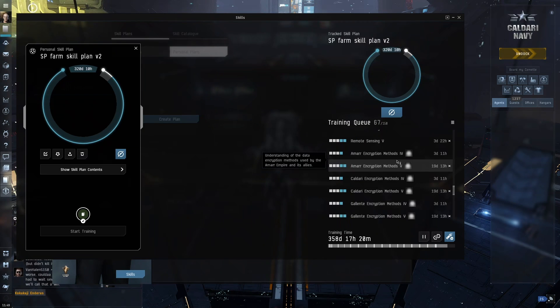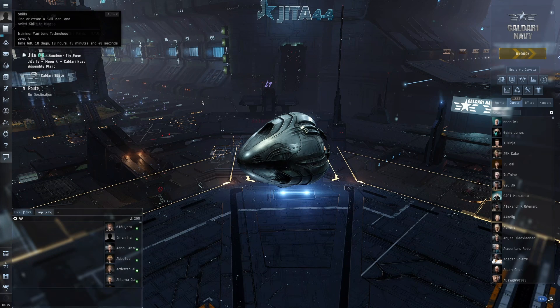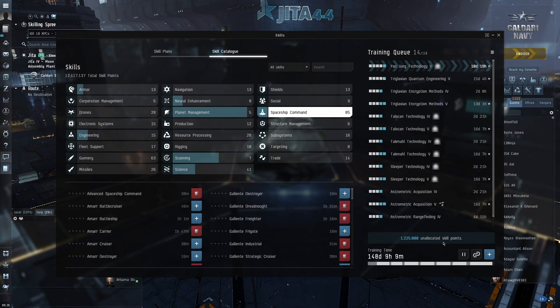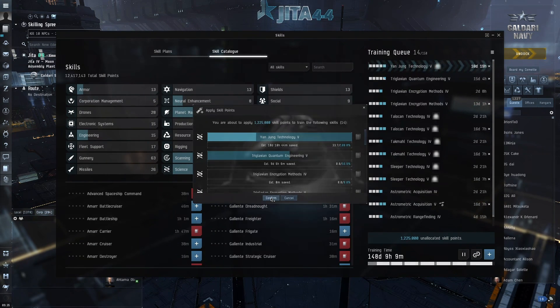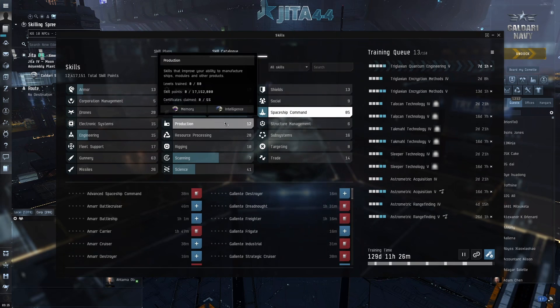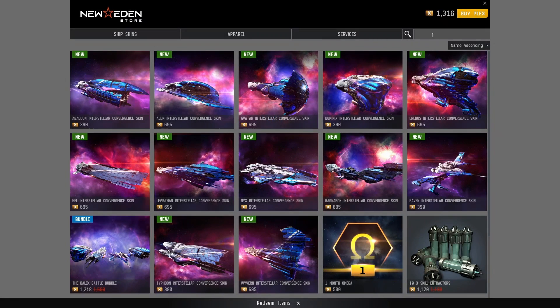Now I want to show you how I actually go about extracting skills on one of my alts. This alt has accumulated quite a few skill points over time following that exact skill plan. I can see there are some unallocated skill points from redeem queues and events like Christmas events where you get free skill points — I'll just apply those to train a bit more skills. Now I'm going to extract.